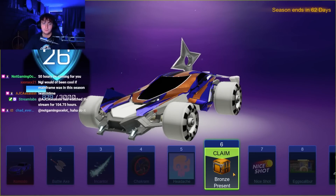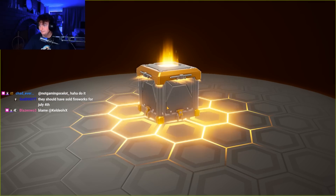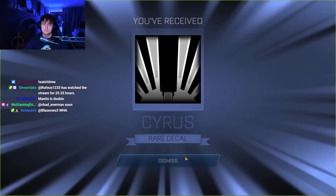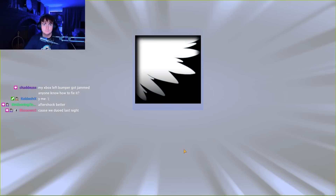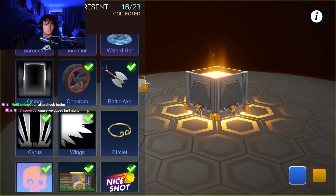All right, we are back with 10 more presents — shout out to Blaze, good luck. We got a sword. We are still looking for our first endo. I can't believe our first bronze present for an opening was a painted komodo — that's crazy. The mantis is dookie, yeah, I would argue the mantis is the worst car. Number 19, here we go. Oh, four screen encanter. Oh, wings! And we actually pulled the white komodo already.